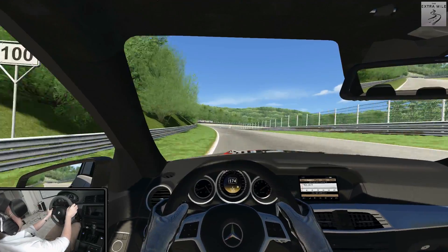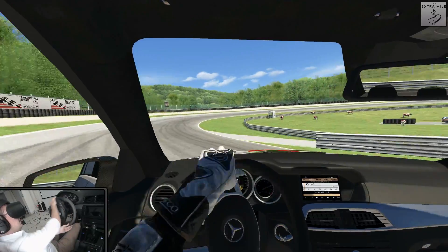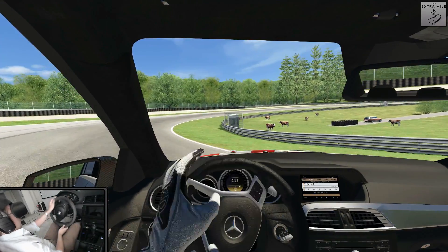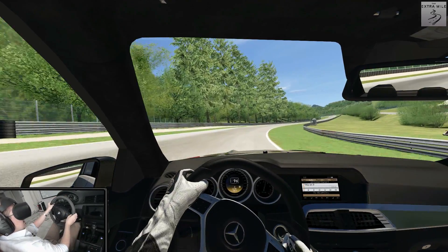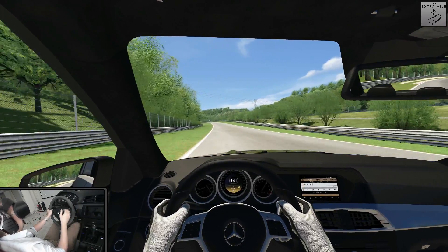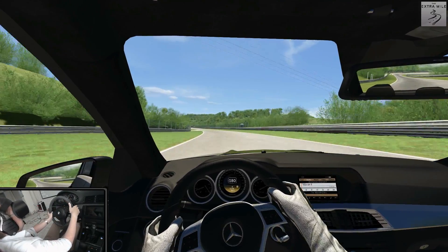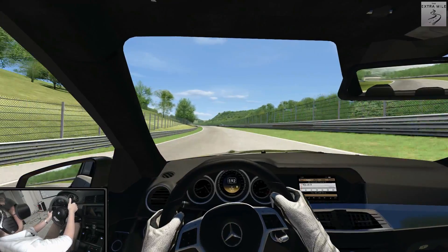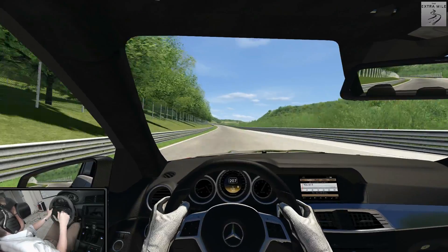By the way, we are not driving on semi-slick tires, which is the default setting for this car — we're driving on road tires. Because the real car does not have semi-slicks; it has the Michelin Super Sport, which are very sporty tires, almost semi-slick but still a road tire and not a semi-slick. So I've chosen that here in Assetto Corsa as well.